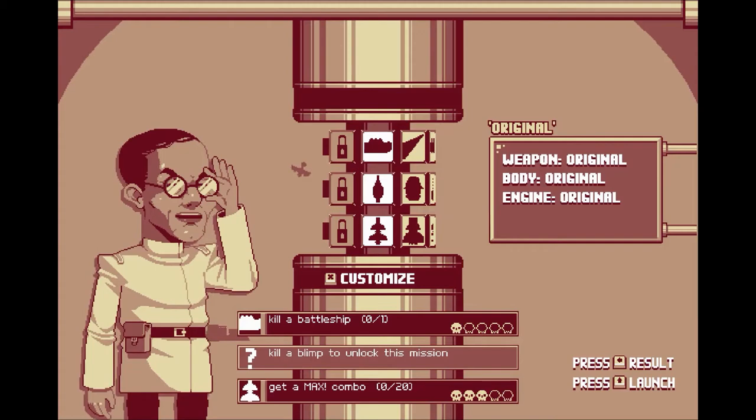It's only $6.99 and it's out now. It comes from Vlambeer — they made Serious Sam: Random Encounter, Super Crate Box, and they're currently working on Nuclear Throne.